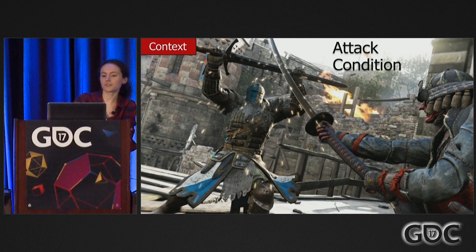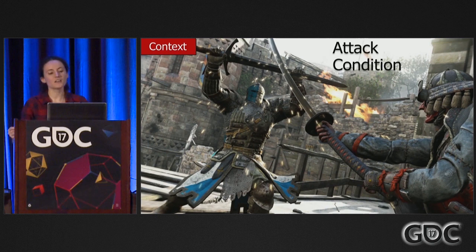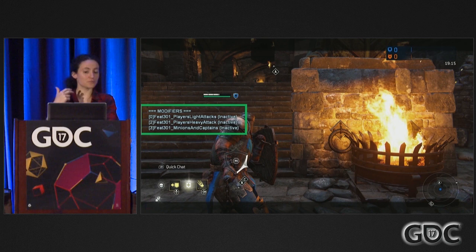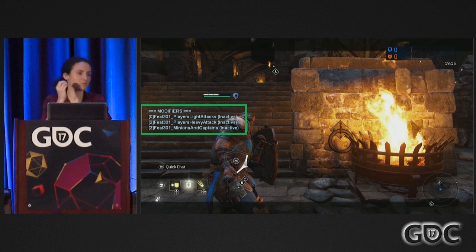The second major condition we use is the attack condition. Attacks are really the core of our game, so it made sense to have the ability to check details about them. We can check if we are doing or receiving an attack, check the attack properties, check if it's a specific move, and check the result — was it a hit, a block, and who did I hit. Going back to our conqueror, the block feat is a little more complex than previously shown. We have three modifiers for this feat, giving different amounts of healing according to what type of attack the player blocked: light attack from a player might give 10 hit points, heavy attack 20, and hits from low NPCs just 2.